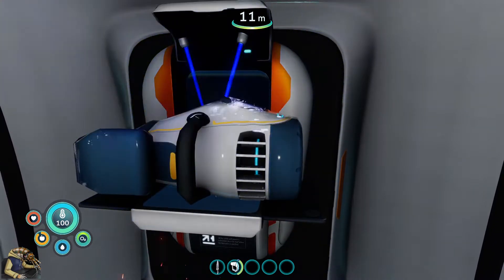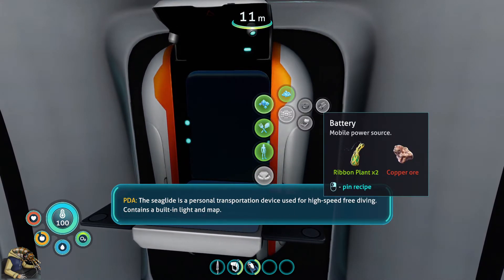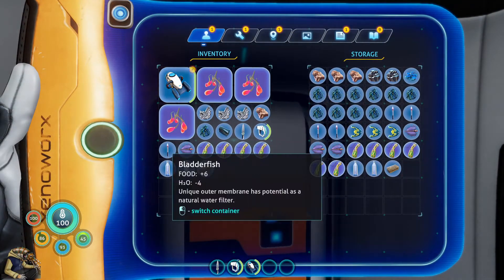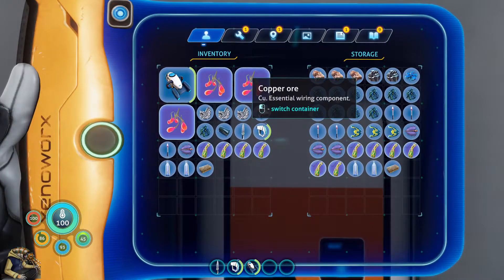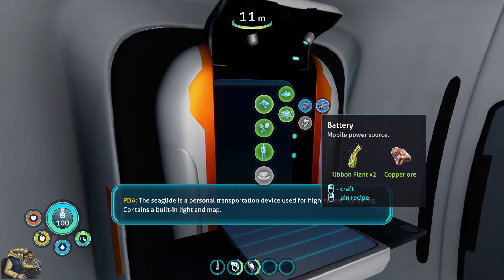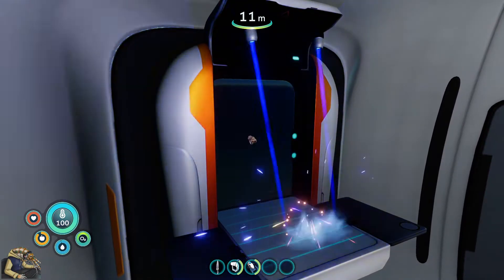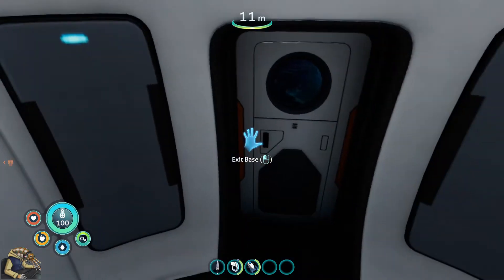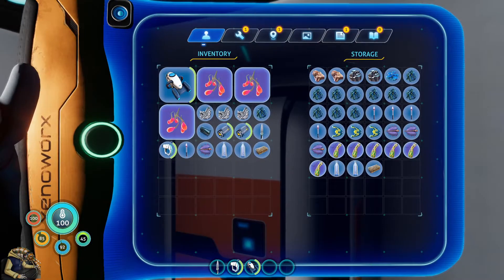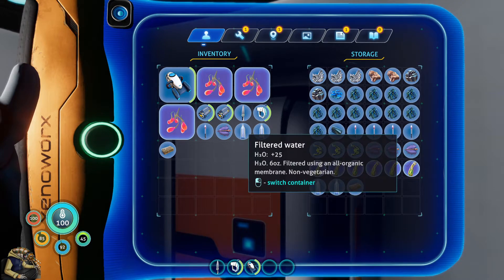Eat something, yummy, and drink something - that's fine and dandy. Can we now make it? Finally. A personal transportation device used for high-speed free diving, contains a built-in light and map. Let's just take two of them. I think the game maybe just feels shorter because you know what to do. It just gets going faster - might be just a misinterpretation but still.